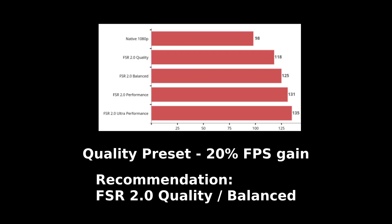At native 1080p we're getting roughly 98 frames per second. At FSR 2 quality we were getting 118. At FSR 2 balanced we were getting 125. At performance we were getting 131. And at ultra performance we were getting 135. So at least for the quality presets you're getting a 20% FPS gain.